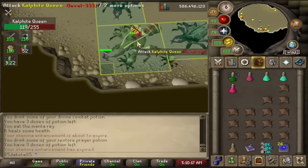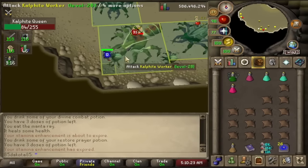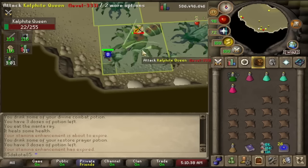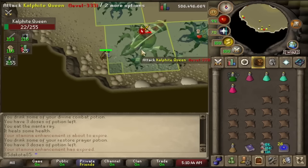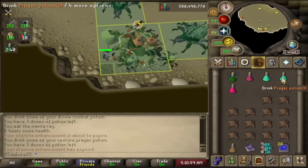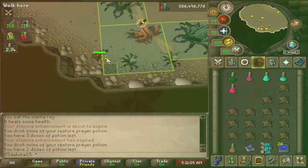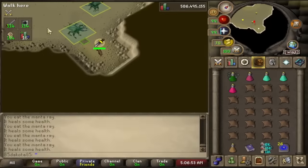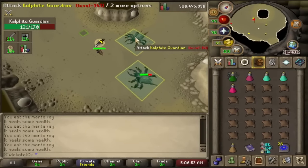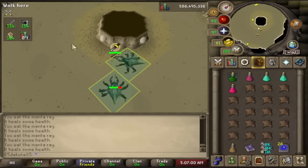Let's go over the flinching method of killing the Calphite Queen. The idea is to get the Calphite Queen stuck. Normally when you stand under the Calphite Queen she moves around and tries to hit you. If you get her stuck where she can't move in any of the four directions she'd normally try, you can just attack her very slowly and she'll never get an attack off on you. When you enter the room, the goal is to get both Calphite Guardians on you. Once she spawns the little Calphites you don't have to do this with the Guardians, but if you haven't started the fight yet you kind of need to.